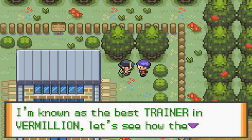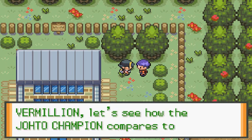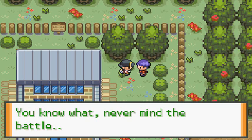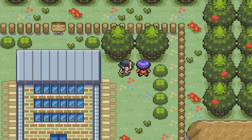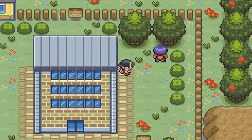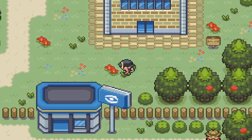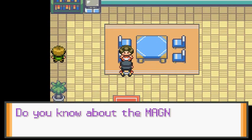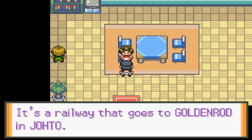A trainer outside tells me he's the best trainer in Vermilion and wants to see how the Johto Champion compares — but then he says I don't even have the Vermilion gym badge and blows me off. I never felt so disrespected in my life. Another NPC mentions knowing about the Magnet Train, a railway that goes to Goldenrod in Johto.